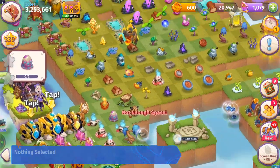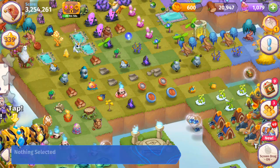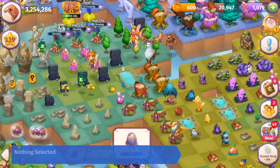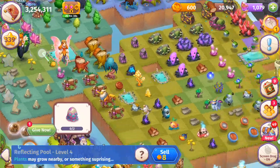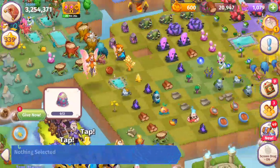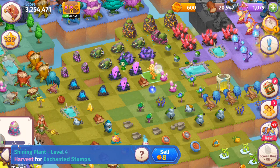Opening the rest of the loot orbs. We can make a five merge with those level ones. We've got those grim monoliths — merging those. Getting a bunch of these, pretty good. Moving reflecting pools back and merging fine enchanted stumps to make space. Got that evergreen tree. We've got weak bright stones — getting one more, merging those together. From that chest we got a shining plant — that was pretty strong.